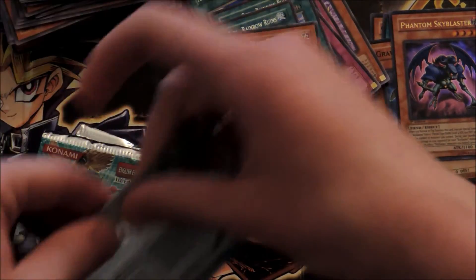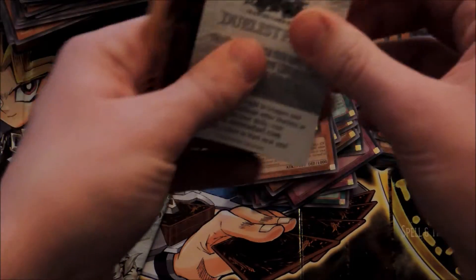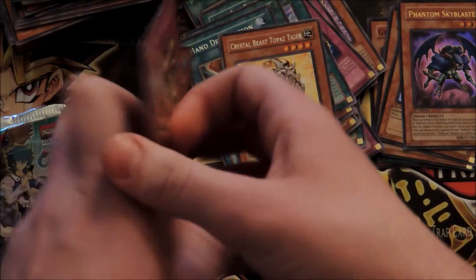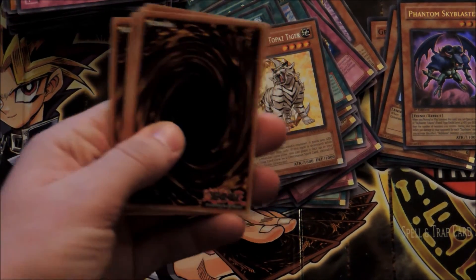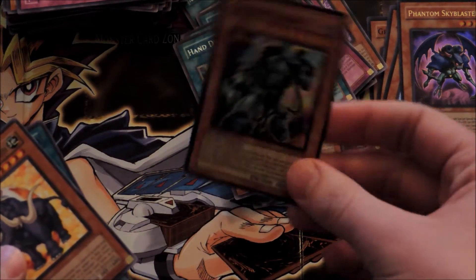Alright, I pulled an Ultra — one Ultra and three unique Supers so far. Two more packs, last chance for a foil or a Sapphire Pegasus. Last pack — here we go, come on. I just need one more Super. And — Crystal Promise! Another Super, very nice.